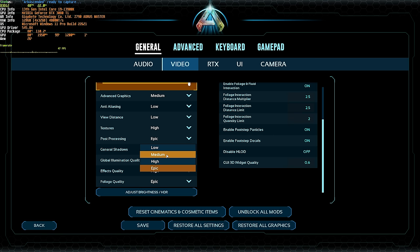Post-processing, set this to Medium. General Shadows you can leave on High. Illumination Quality can be High or Epic — there's not a huge difference. Effects Quality you can lower to Medium. And finally, Foliage Quality — I'd recommend dropping to Medium at highest, as this will have a huge impact on your FPS.